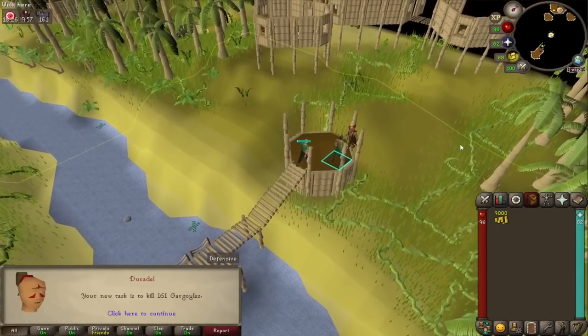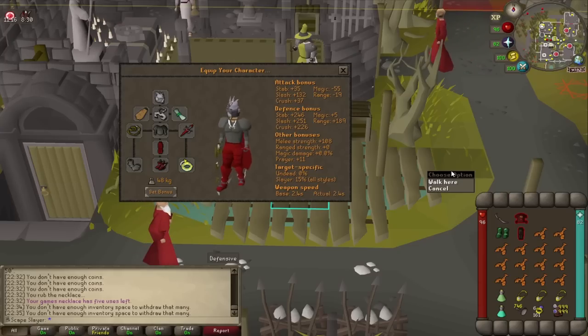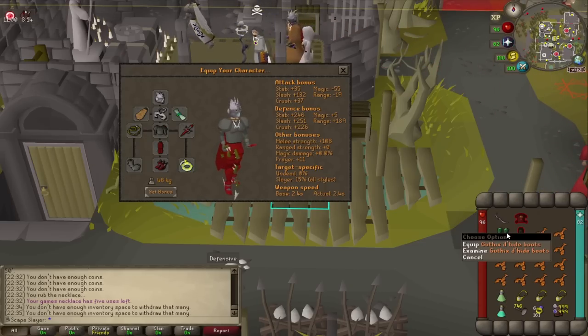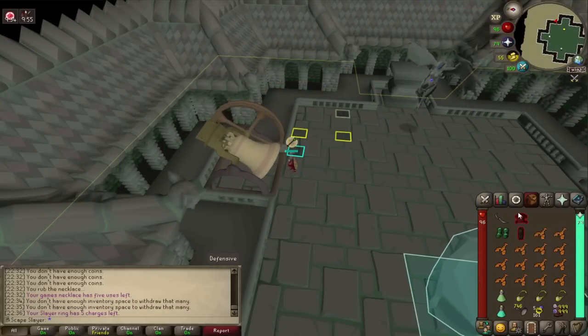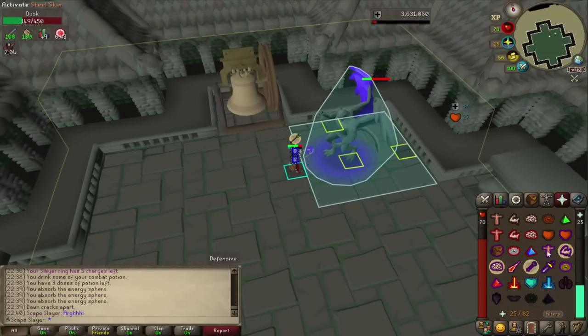What will it be this time, Duradel? 161 gargoyles — that is interesting. It is time to kill the gargoyle boss again. Now I have Slayer rings so it is going to be much faster and much better. I think my setup is much stronger than it was previously: I have a better plate body, better stats. I'm not sure if I had the abyssal tentacle before. I got the primordial switch and the gothic dragonhide boot switch, and Slayer rings so we can get there faster.